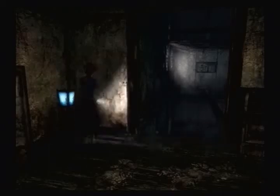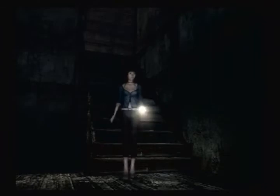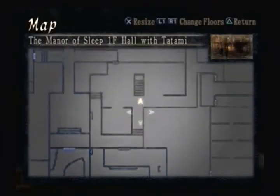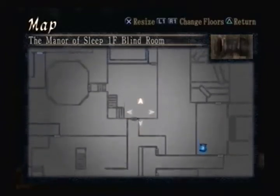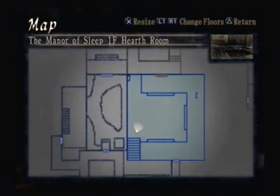Welcome back everyone to the next installment of Fatal Frame 3. We're hunting for four ghosts and we have two of them — for real this time, we actually have two of them. So our objective is to hunt down the other two, perhaps by going through this big room and coming around to the tattoo room. I wouldn't be even slightly surprised. Why don't we give that a shot?